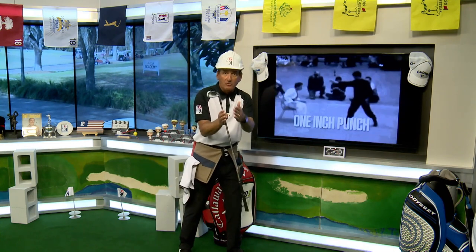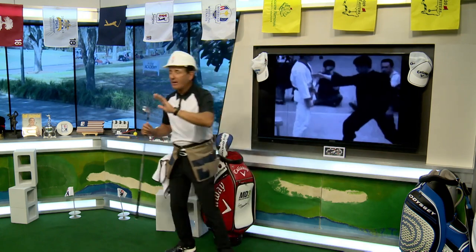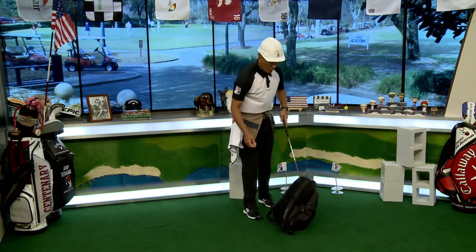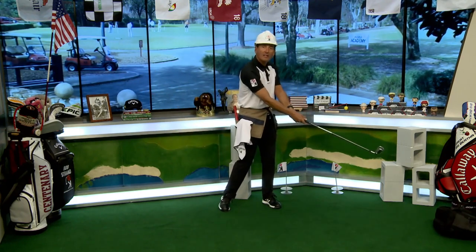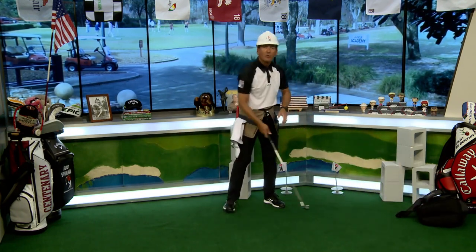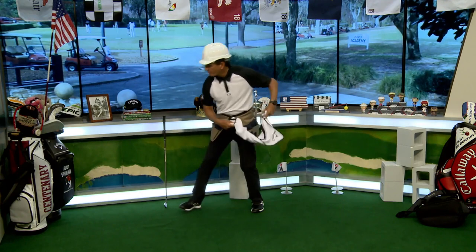I see players applying speed at the wrong time and in the wrong place. Here's the fix: I've just got a backpack — you can use an old backpack as an impact bag. When I have players hit the impact bag at the Academy, they'll come down and just push it along, knock it over. They aren't really popping the bag for speed; they're just coming down and rolling it over.